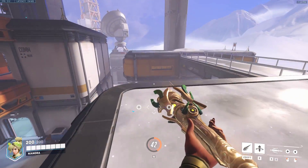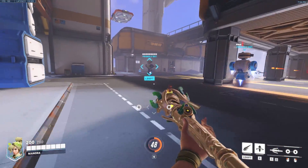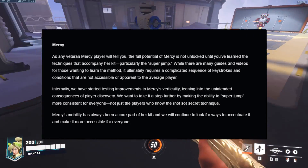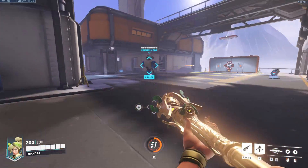That being said, a big issue I've noticed is that you seemingly cannot choose how high you go — you will always go full height. This is a big worry I had when I read the first blog post, and I think a solution might be that you need to hold down crouch to keep flying up. Because of this, I'm not sure if super jump reses are still doable.